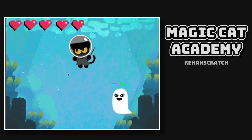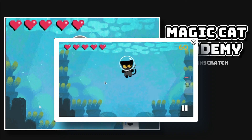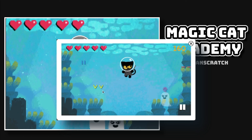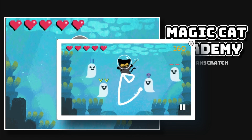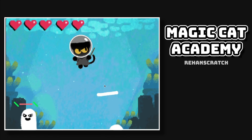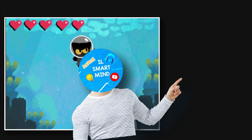The next game on our list is Magic Cat Academy — yep, I made it. It is a recreation of the popular Google Halloween game. You need to draw shapes to destroy the ghosts and the final boss before you run out of lives. And if you want to make this awesome game, I have a tutorial on it, so make sure to check it out.